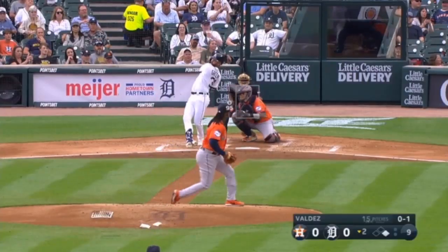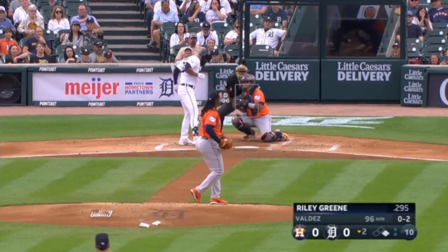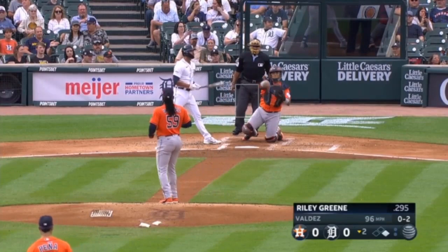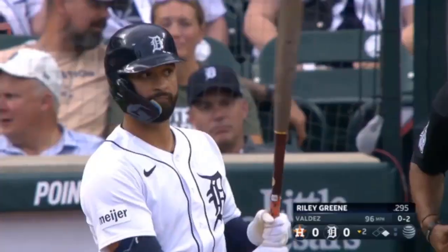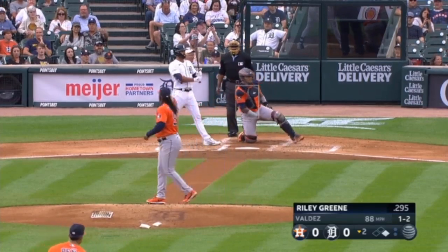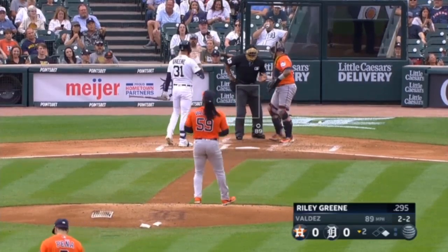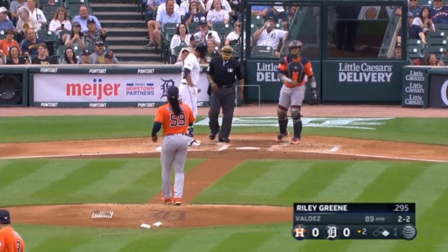Framber gets 0-2 on Riley Green, the right fielder tonight. Instead, he gets a fastball in at 0-2 that backs him off the plate — it's 1-2. Just missed the outside edge. Green tries to hold up and just gets a piece. Stays 2-2.